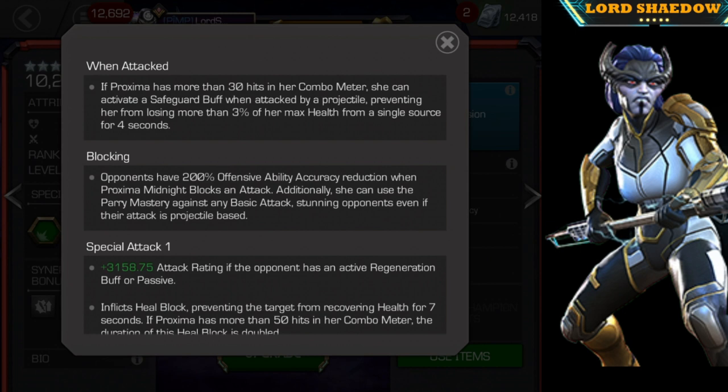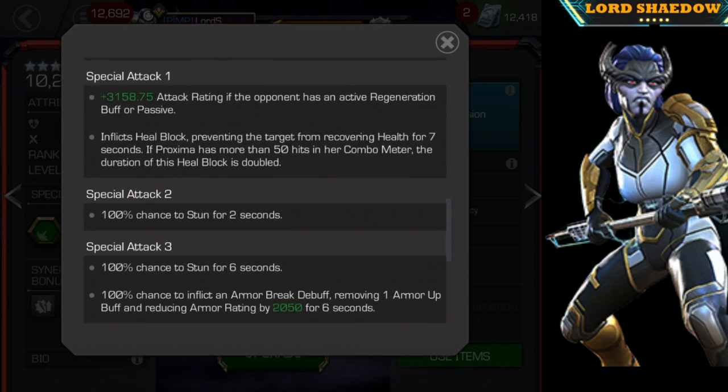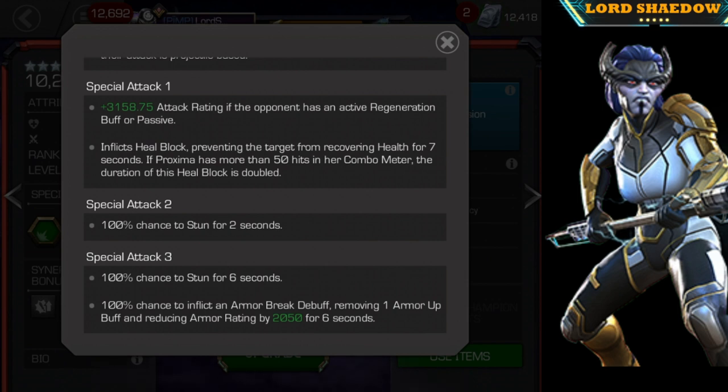Look at her blocking — opponents have a 200 percent offensive ability accuracy reduction when she blocks an attack. Additionally, she can use the Parry mastery against any basic attack, including projectiles. She can stun opponents even if their attack is a projectile — I'm looking at you, Iron Man Infinity War. His medium attack is a projectile that normally can't be parried, but she can parry it.